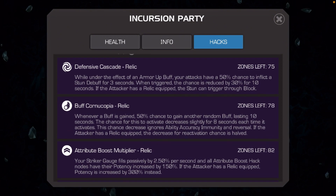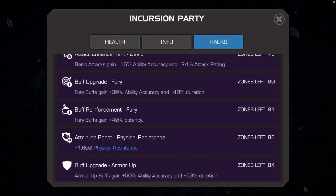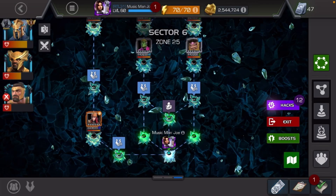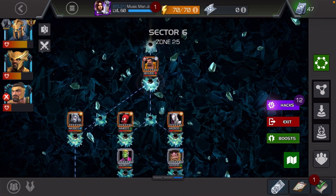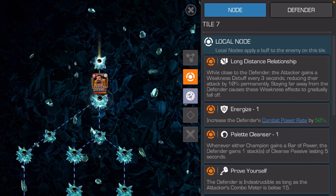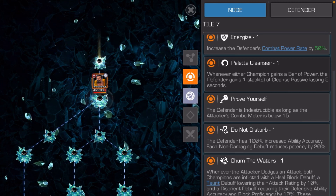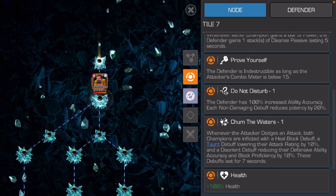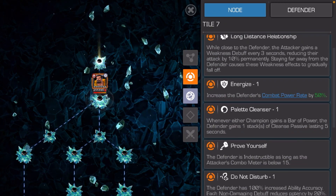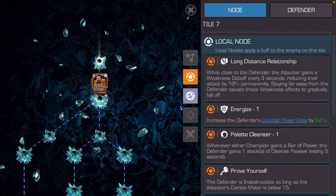The Defensive Cascade buff, Cornucopia, and Debuff Upgrade Stun — the combination of those three nodes are crazy. This is where I'm at. I've never gotten here before. Basically, with those three hacks I can stun unlocked opponents, but this Craven's got stuff that's gonna make the stun annoying. It shouldn't be too bad — we shall see.